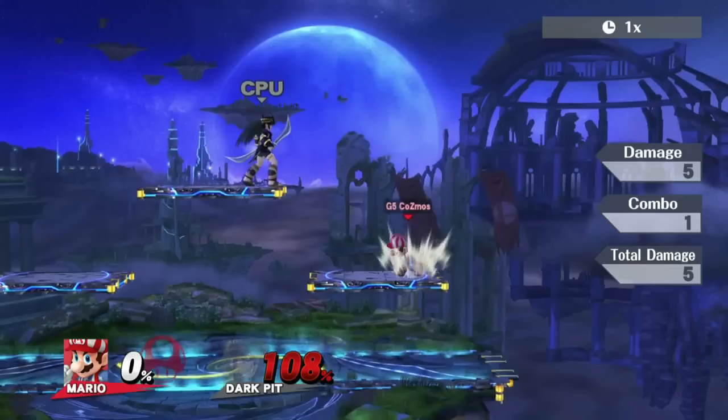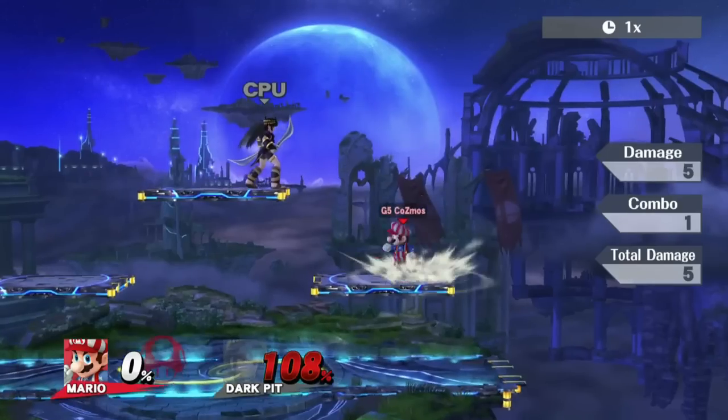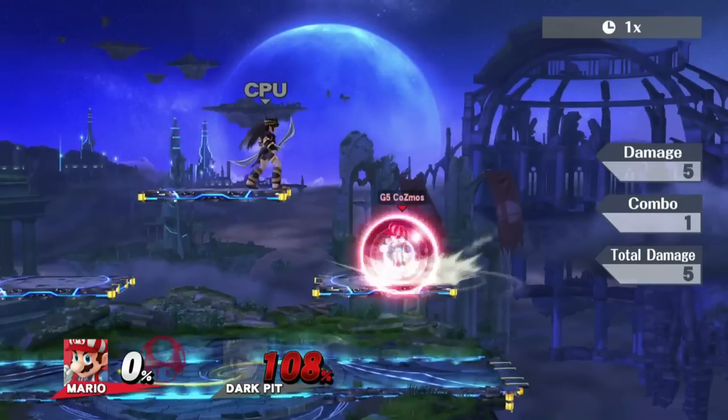Then, after soft landing lag, Mario will return to standing animation and shield on the next frame. If mastered, this tech is definitely a viable ledge getup option for Mario. It's almost similar to Fox's invincible wavelanding in Melee, although not quite so perfect.